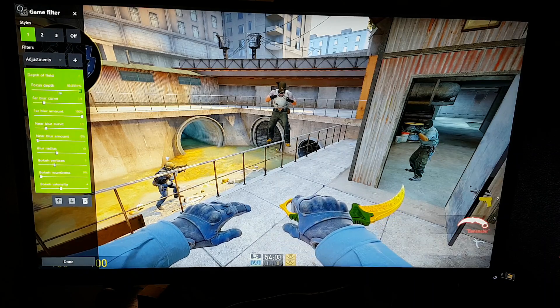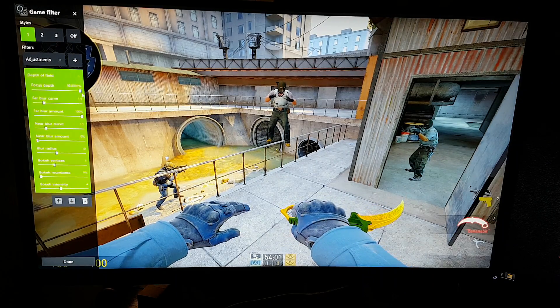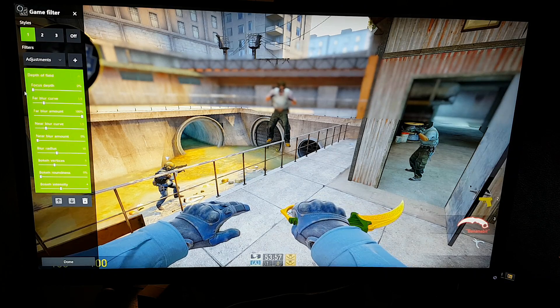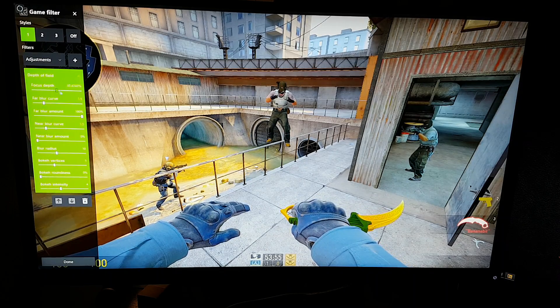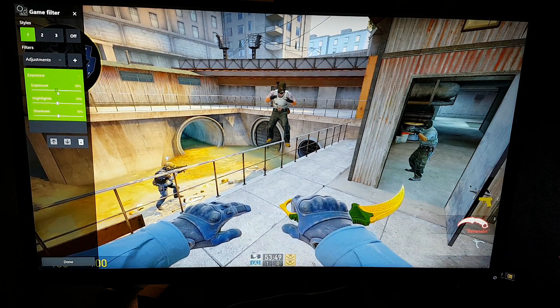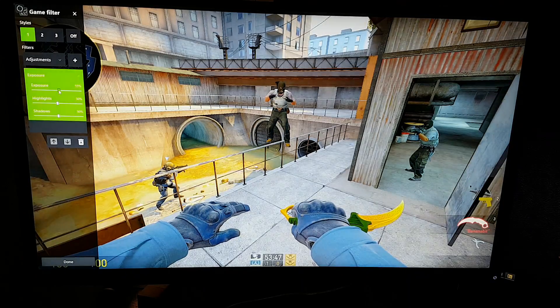Next is Depth of Field, which is also just mind blowing, though I haven't really looked into it that much. It's worth mentioning that you're able to record footage with these filters enabled, so if you're making a frag montage, you could probably do some cool stuff with this. Next is Exposure, which is quite nice if you want to increase shadows or highlights.